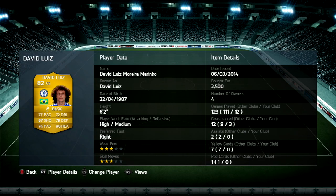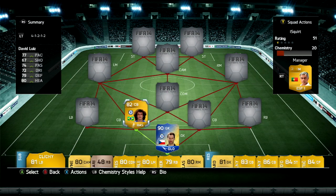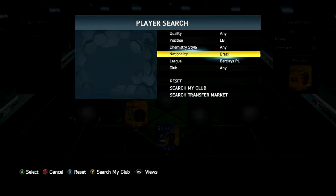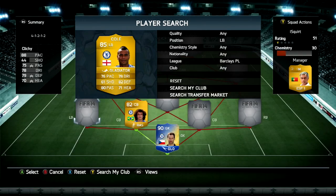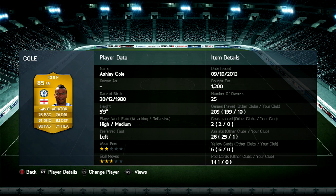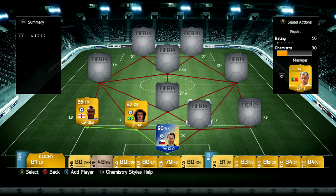David Luiz over here — he has the pace, he has the heading, however his positioning is horrible. I know you guys really like David Luiz because of his strength and his pace, but his positioning is horrible. I'm thinking of changing my center backs. Ashik on the other hand is pretty consistent, but he feels kind of slow and heavy on the ball. Even though he has 82 defending, good passing and all that, he feels really, really heavy on the ball.